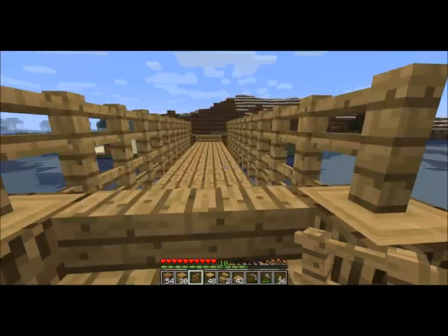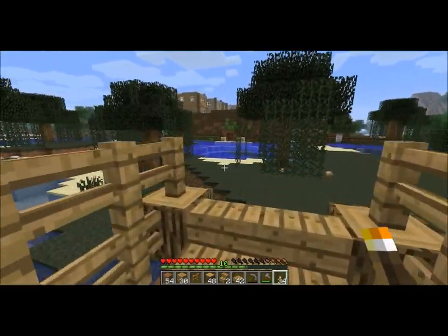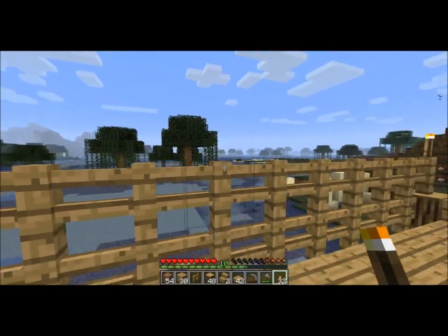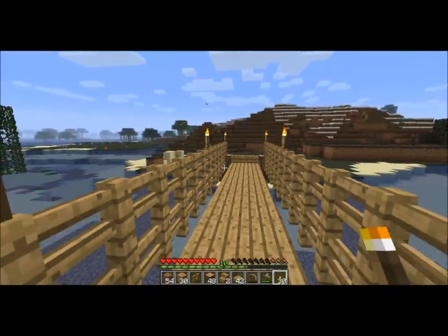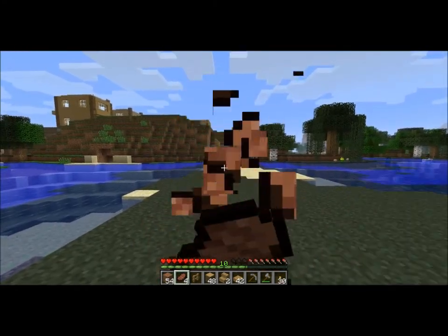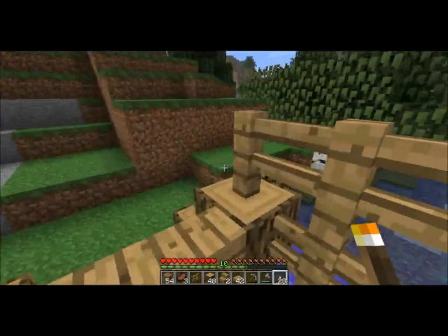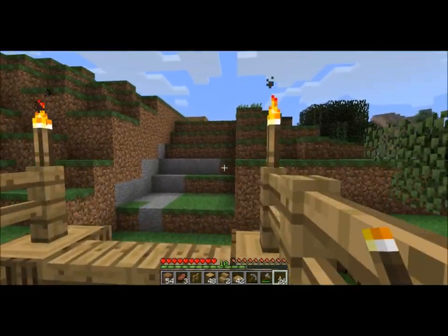And the bridge is complete — the second one — with the exception of torches. Let's go ahead and add torches. I don't know why you can't put torches on the side of fences when you can put them on the top. They should have just let any fence surface be torchable. I spent an awful long time building these bridges. But if you enjoyed this video, go ahead and give it a thumbs up. Thank you for watching.